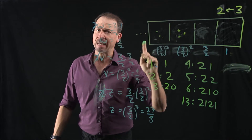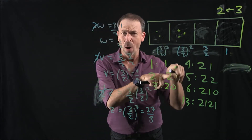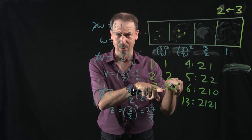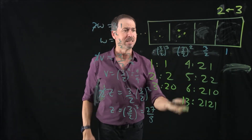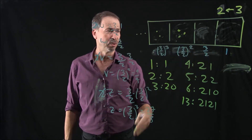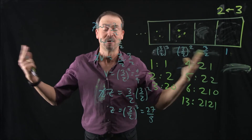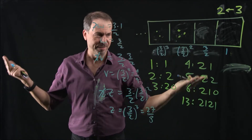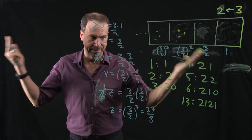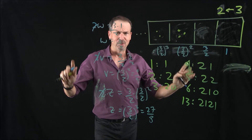Wow. Looks like we are working with something equivalent to base 3 halves — base 1 and a half in some sense. I bet if you did the next one, it would be 3 halves to the 4th power: 81 sixteenths, and so on. I should be a little careful calling this base 1 and a half. Some mathematicians will object because the coefficients are zeros, ones, and twos — and two is actually bigger than our base. But in some sense it really is working with powers of 3 halves with these coefficients.